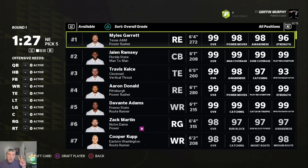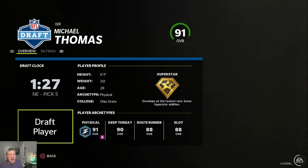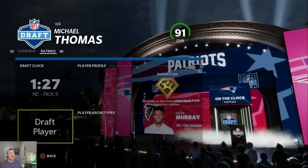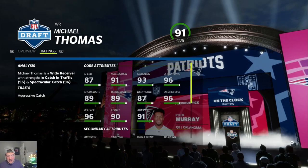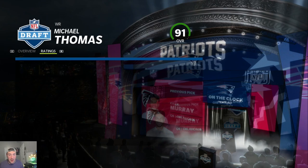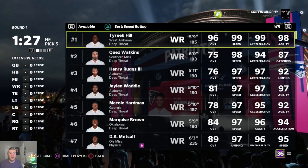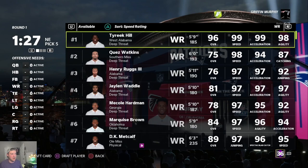Rule number two — especially for online drafts — is to prioritize youth and speed over overall and dev trait. Michael Thomas is the perfect example of a guy to stay far away from. He's 28, which is already past the age of regression in Madden, and while he might be 6'3 with a high overall, he only has 87 speed and around 80-ish route running. He's not a player I'd consider building around. I once had him in a fantasy rebuild when the CPU auto-drafted him and I just cut him instantly.